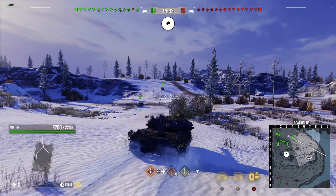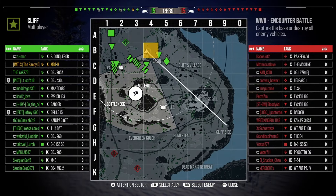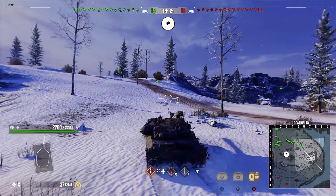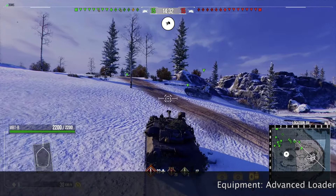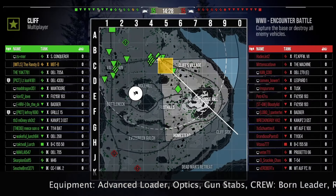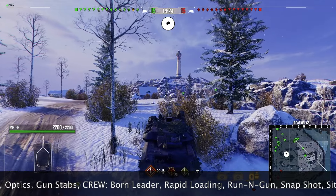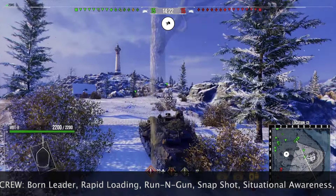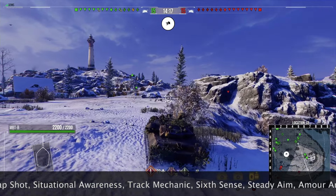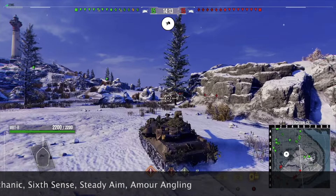Here we are for the first replay on the Cliff encounter battle. If you want to see the equipment and crew setup while running this tank, you'll see that at the bottom of the screen. There is one enemy artillery and one enemy light tank to deal with. Initially we're going to go to the ridge in the middle where we can use the good gun depression this tank has and somewhat decent turret armour, and try to hold down and get some early shots while finding out where the enemy are playing.